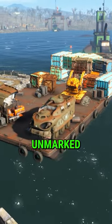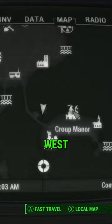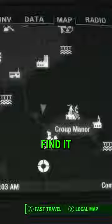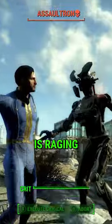Did you know in Fallout 4 there is an unmarked military barge with a power armor suit that most players often overlook, just west of the Crip Manor? You can find it still guarded by some robotic guardians who still think the war is raging.